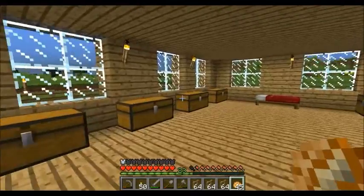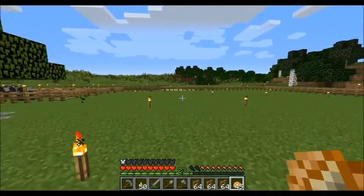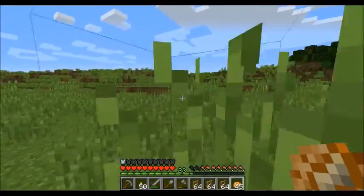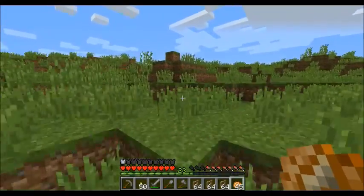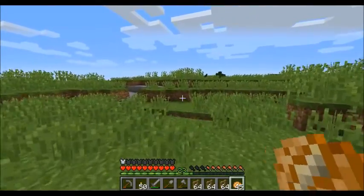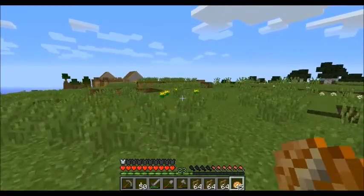Let's see what time of day we've got — almost a full day ahead of us. Let's go and do a quick fence job on that village. Then we'll come back and light it up. That should be enough, hopefully, to keep the zombies out of there and not get all those villagers killed, and save us the trouble of having to cure zombie villagers with potions and golden apples.